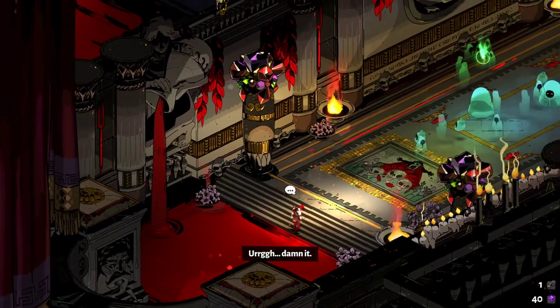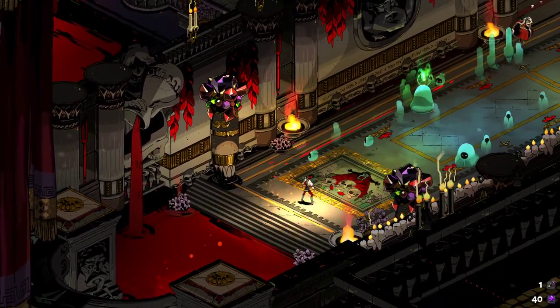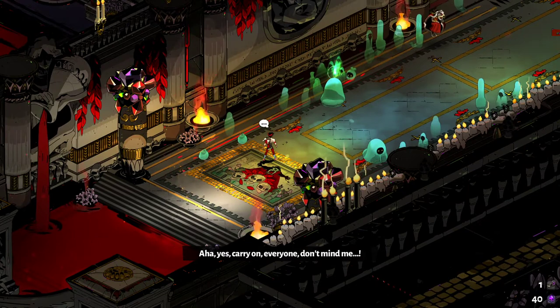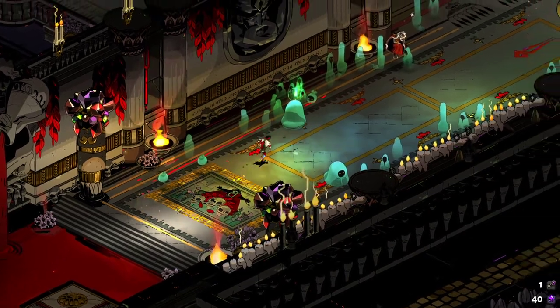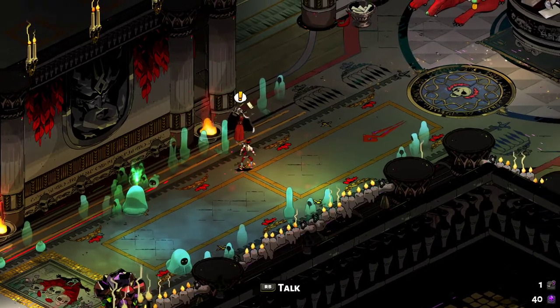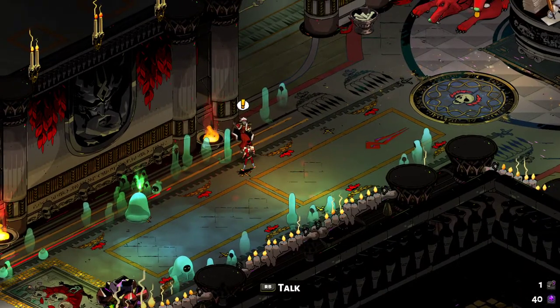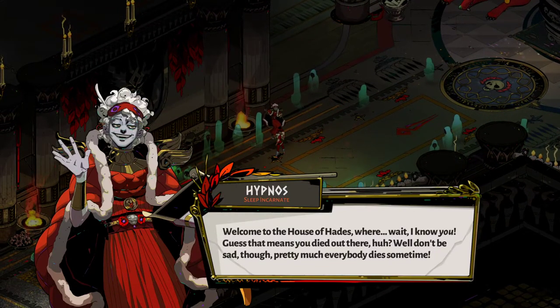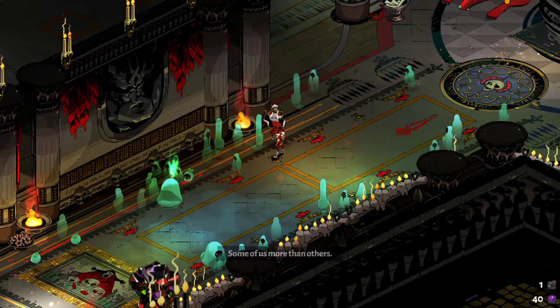It is a roguelike structure to Hades — when you die you go back to the start and you lose certain things, your boons for example, but you will gain progressive upgrades. First we're going to talk to Hypnos, who I believe is voiced by Greg Cassavin, one of the main designers and writers of the game. He used to work at GameSpot before he moved to Supergiant Games. I think he actually founded the studio, and he's voicing this character here.